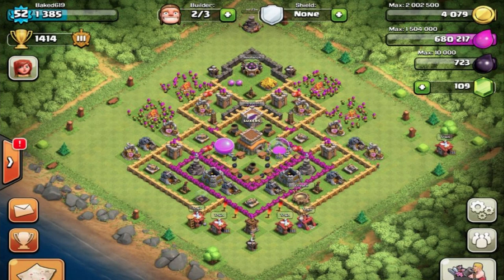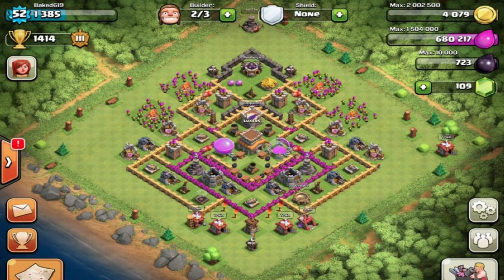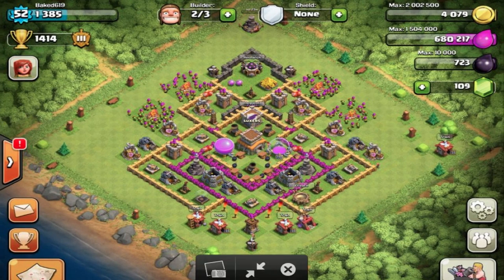This is the first base right here — Bake 619. The main problems I have with this base are your defenses are a little not as upgraded as they should be, especially your splash defenses like your Wizard Towers. So definitely focus on upgrading those. And there's just an Archer Tower down here doing nothing. You're definitely going to want to switch that in with maybe one of the resource collectors. There's no reason why they should be in and the Archer Tower should be out.